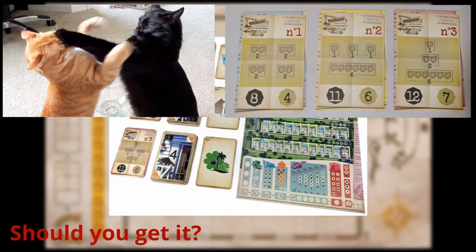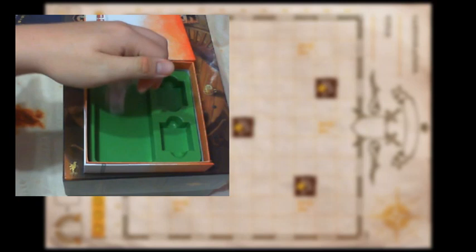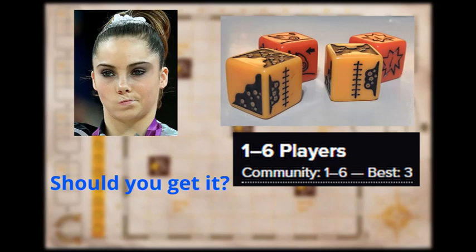Then we have Railroad Ink: Red Edition — a route-building roll and write where you create large interconnecting railroad connections. It's a spatial, path-building puzzle. You roll four dice each round and draw the four resulting faces on the board. It's a simpler and shorter game, but completely solitaire. It can actually be a bit puzzlier than Cartographers despite being simpler. I'm not a big fan of the expansion dice, and it only fits 6 players per copy, but I'd still recommend it — I enjoyed the puzzle quite a bit.